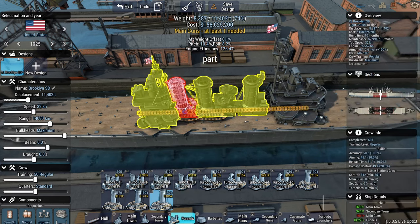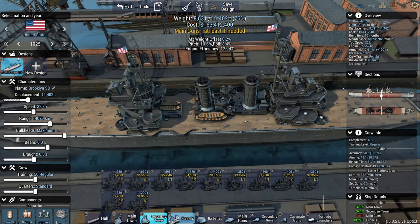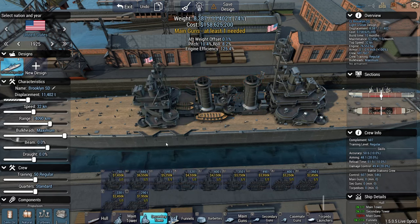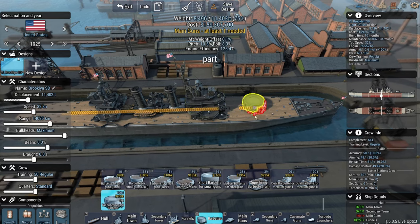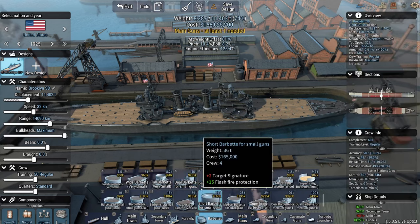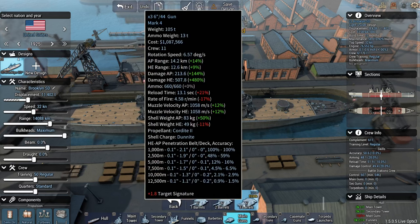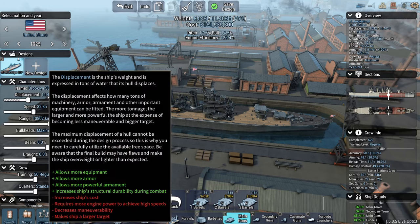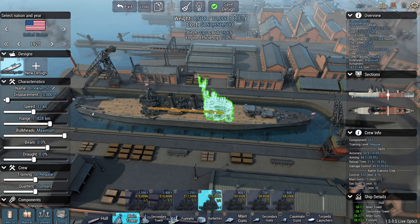I thought that might be able to fit a funnel here where the life rafts are — no, that is not possible. As for barbettes, I'm going to go with six-inch guns. I think we can go with the smaller barbette — that looks more or less correct. 10,000 tons — it doesn't really like to go that small, but we can make this work.